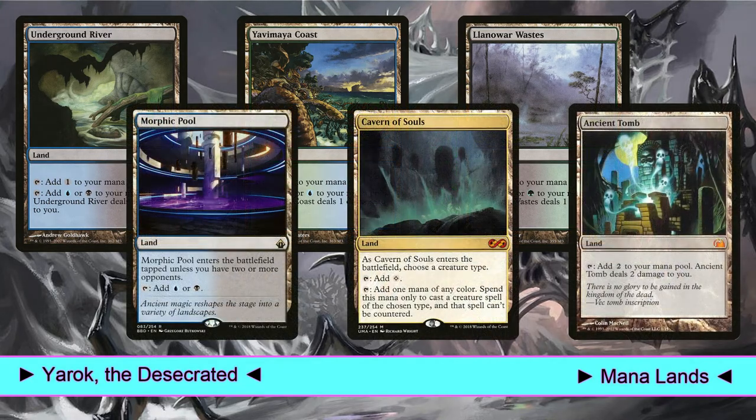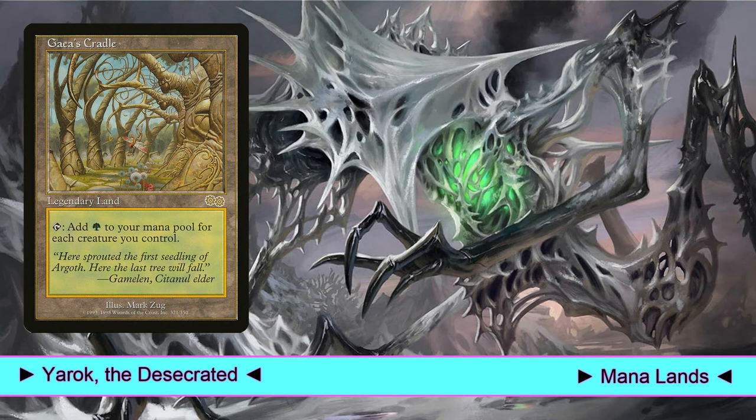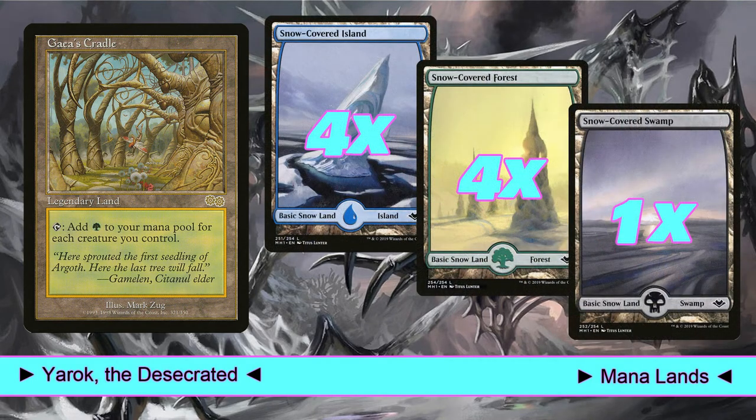Then we have Morphic Pool, because it's a dual land that always enters the battlefield untapped. Cavern of Souls, because we hate to have our commander countered. And Ancient Tomb, because it's ramp. Then we play Gaia's Cradle, because it's so powerful — since we're playing 34 creatures we can squeeze a huge amount of value out of this land. Finally, we play 9 snow-covered basic lands: 4 islands, 4 forests, and a single swamp.